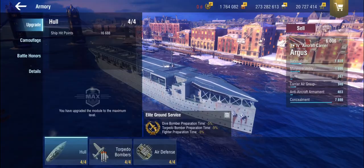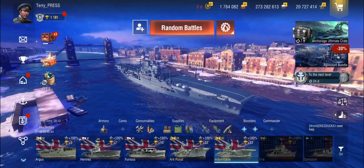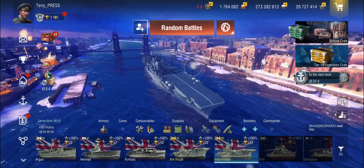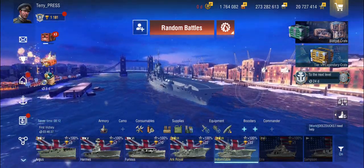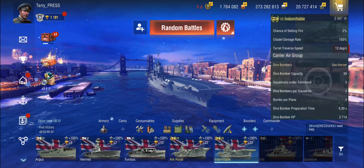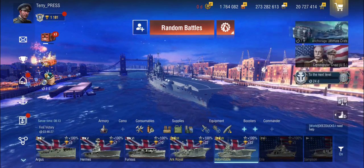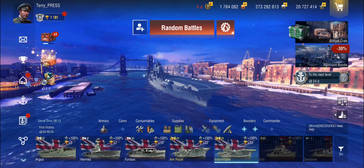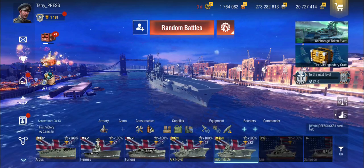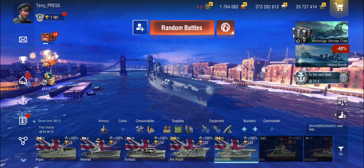Let me quickly show you something. There is a carrier I have that I'm actually pretty good at — the Indomitable. I have her in my personal account and I enjoy this carrier for a very good reason: the Indomitable has dive bombers and fighters but no torpedo bombers. The good thing about dive bombers is they're fire and forget — you don't need to aim with them. So for somebody not very good at controlling multiple air groups, they're ideal.